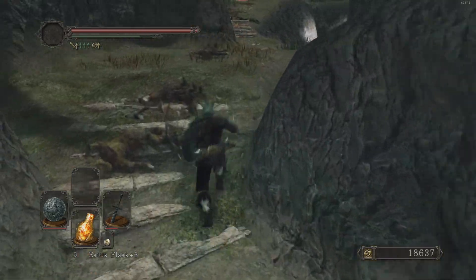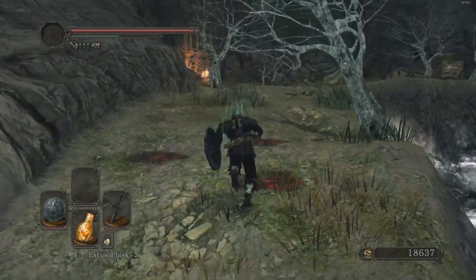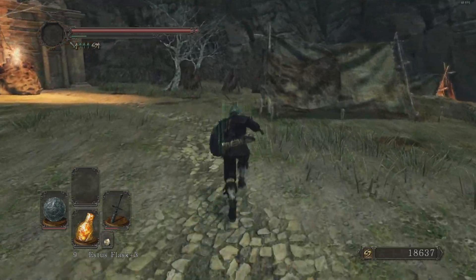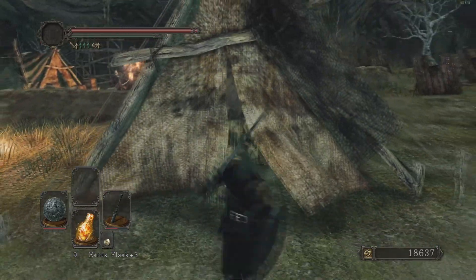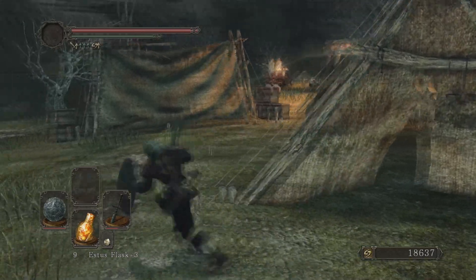His summon sign should be somewhere in some kind of a tent. I'm kind of interested to see if Benhart's going to start going bonkers against the enemies, because that would actually be kind of annoying. There's no summon sign in here — maybe I should just kill these enemies myself.